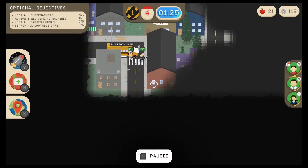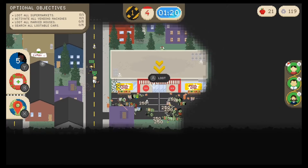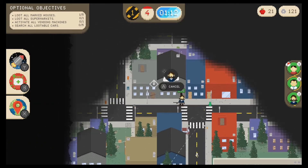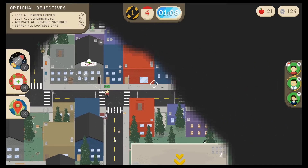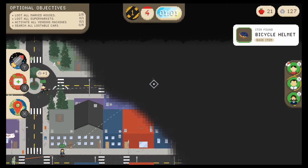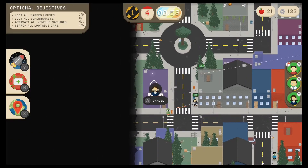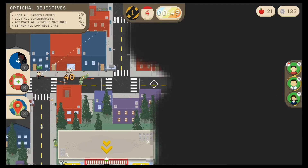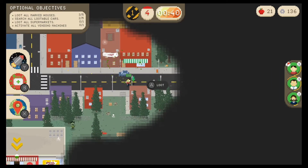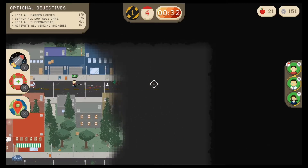We have a supermarket, vending machines, houses, and cars. We absolutely want to find that vending machine — we have plenty of scrap saved up. We got a bicycle helmet, I think that's a defense up for our base item. I'm gonna loot this since we're walking right by it. Get some extra scrap here — one scrap from that car — just trying to find our vending machine. Right here!